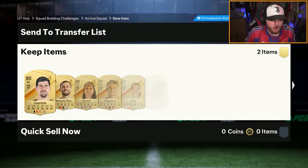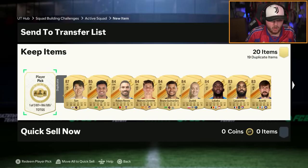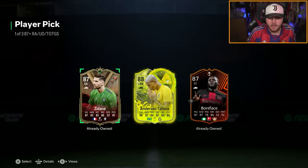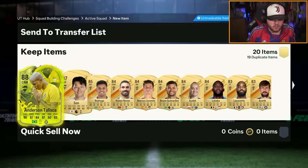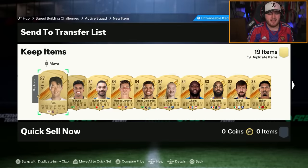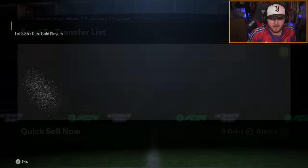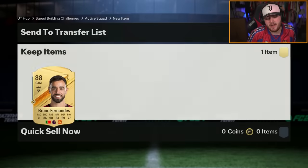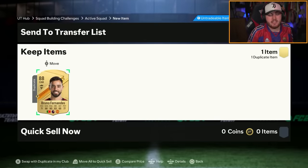I've got the 87 player pick on my second account now with all the dupes I just got. We've got Addison Taliska — I'll store him in the club for when I pack Team of the Year Ronaldo later this week. And the 85-plus pick now. I'll take Bruno — it's not bad, actually. It's pretty good fodder. We'll put him into the exchange.